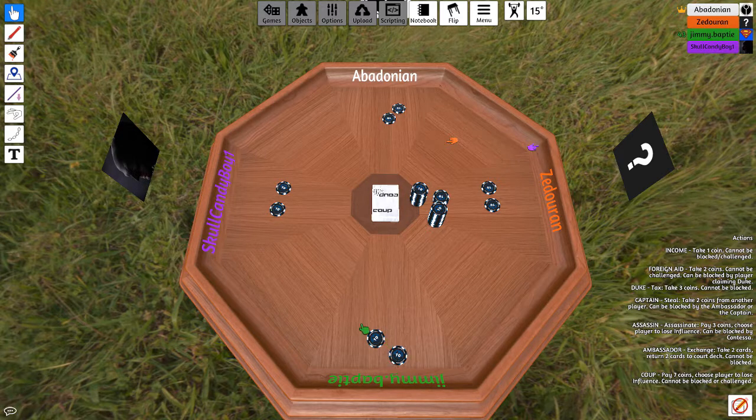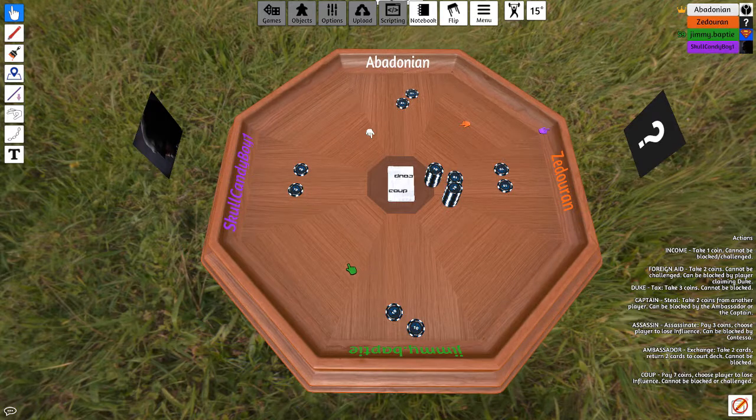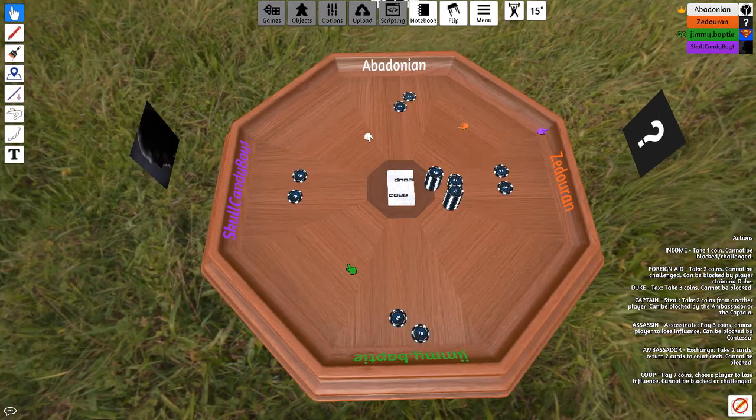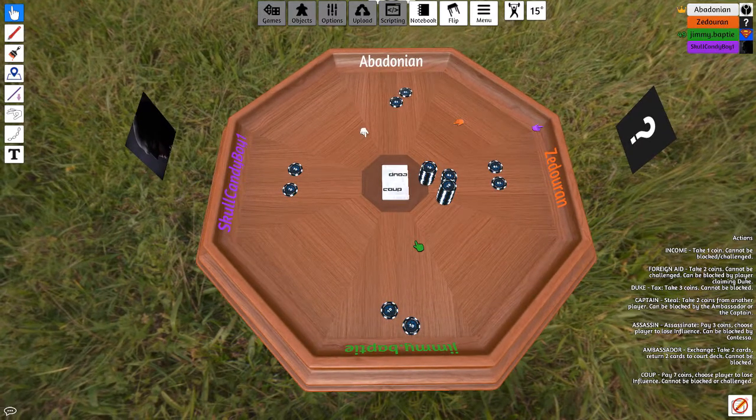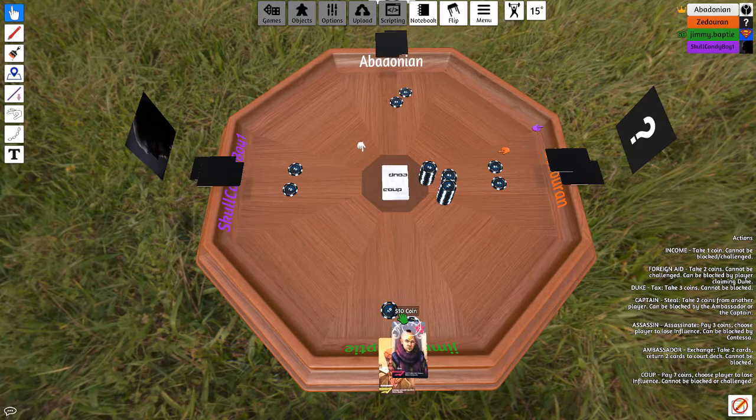We each get two cards, and we can lie about what those cards are to other players. Foreign aid can be blocked by the Duke. Stealing can be blocked by the Ambassador or Captain. Assassination can be blocked by the Contessa. Importantly, there are only 15 cards in the deck — three copies of each. So you can't all have a Duke. Everyone starts with two tokens, cards are divvied out, and let's start.